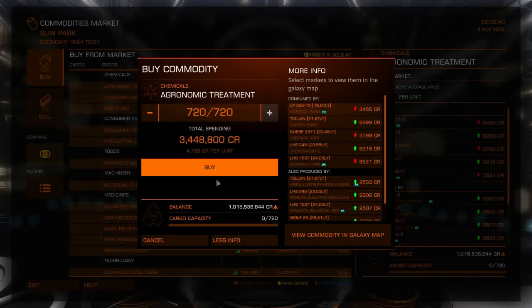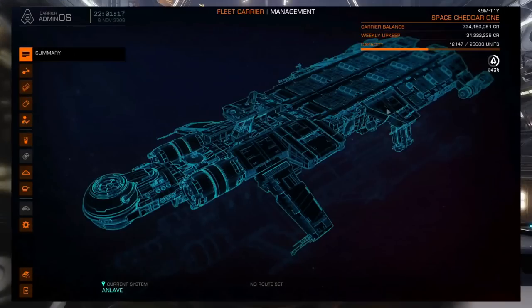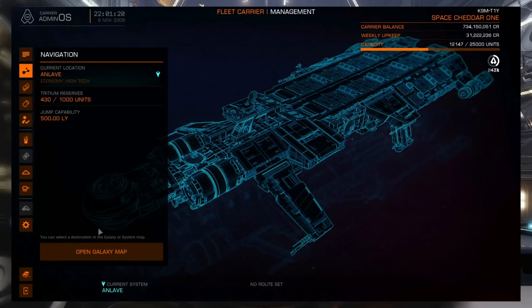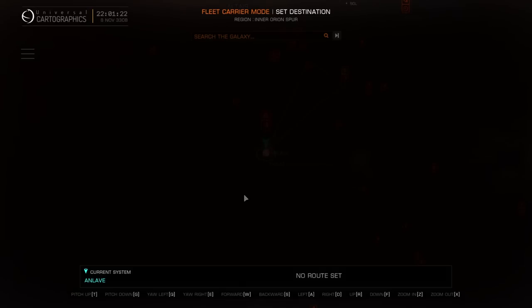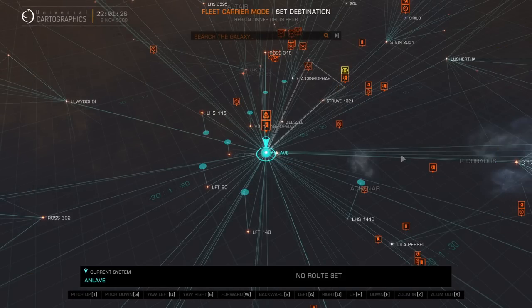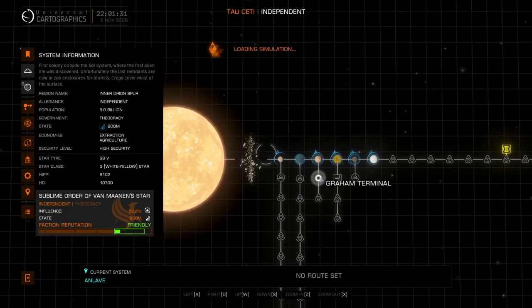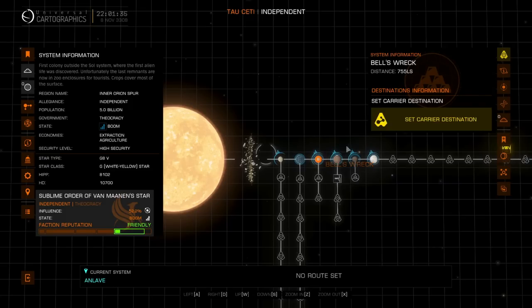Might as well fill up this fleet carrier because it's not going to fill up itself. Space Cheddar One is totally and completely loaded to the gills with a whole bunch of those treatments. I'm now going to plot a course back over to the Tau Ceti system. We're going to park right next to Graham's terminal.